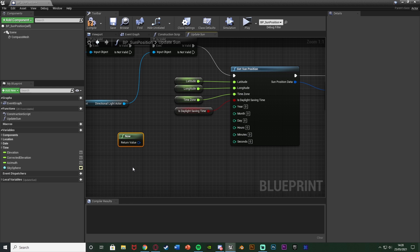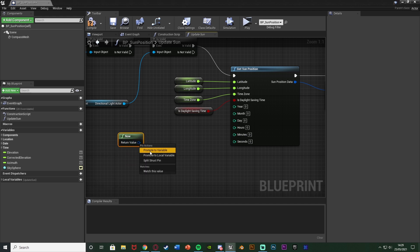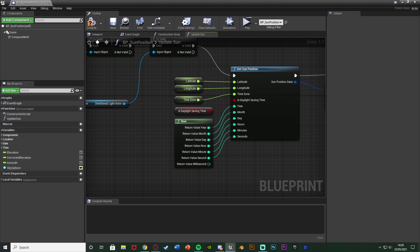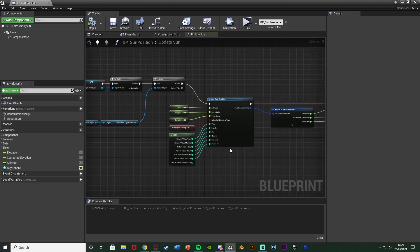In the Update Sun function, go to the Get Sun Position node and delete the Year, Month, Day, Hours, Minutes, and Seconds integer inputs. Instead, right-click and search for 'Now' to get the DateTime Now node — this simply gets the time from the player's computer. Right-click the return value, split the structure pin, and connect Year, Month, Day, Hours, Minutes, and Seconds into the node accordingly.